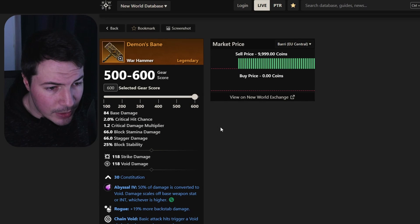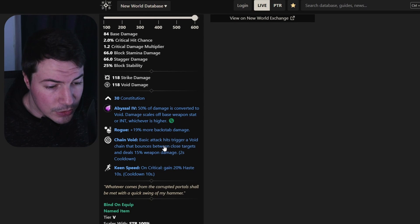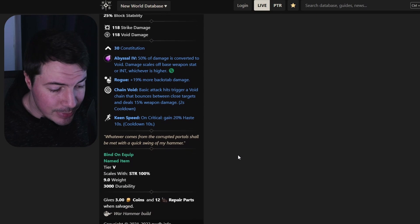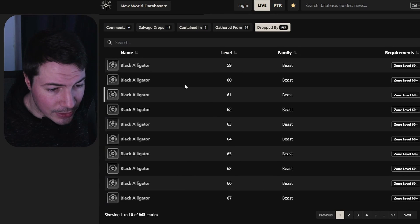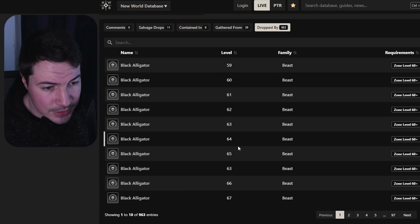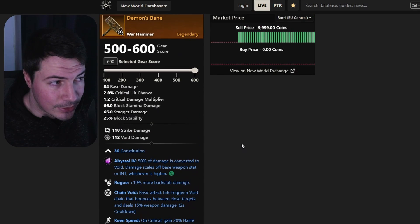Moving on to another one: Demon's Bane. This one will roll with 30 constitution, rogue, chain void, and keen speed. Good luck getting this one since it drops from a lot of enemies in the open world — you'll have to be really lucky to get it.